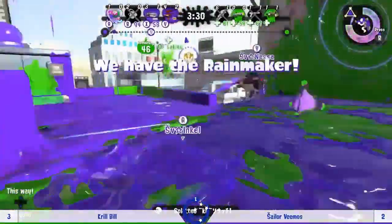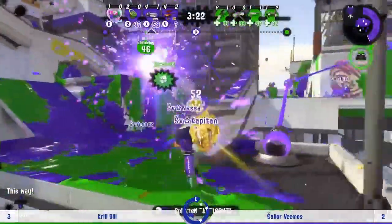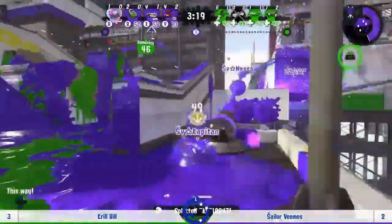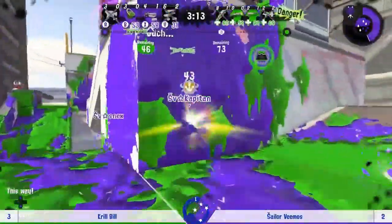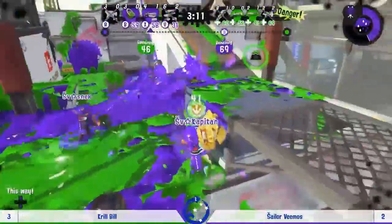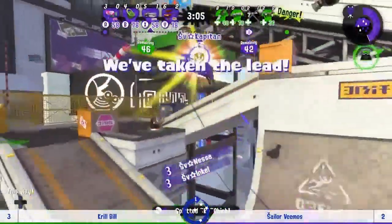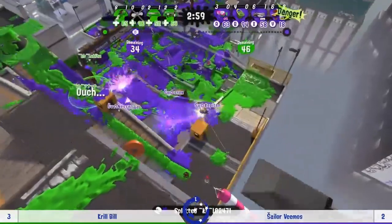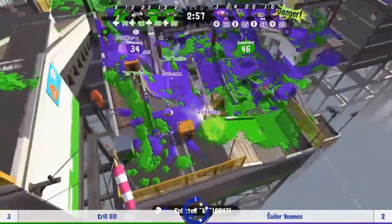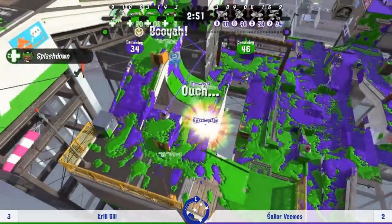Sailor Vimos might just skip that and just use the ink rail — very good position to do that right now. Plenty of time left on the Rainmaker and the combat's not going too bad. Capitan using that cover very nicely, getting an indirect splat, and surely this is going to be an overtake! Running rails and using that heavy artillery from the Rainmaker — this could be big! Krill Bill — it's really all on Natty now to stop this from being a complete walkover.